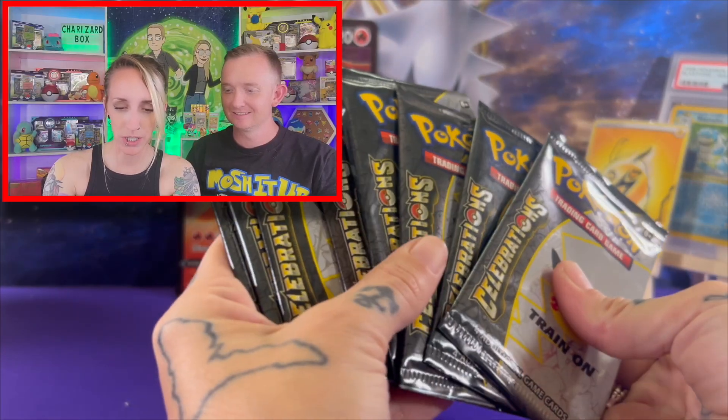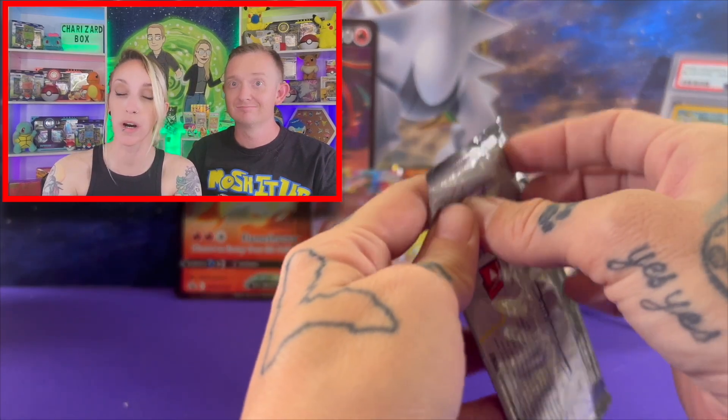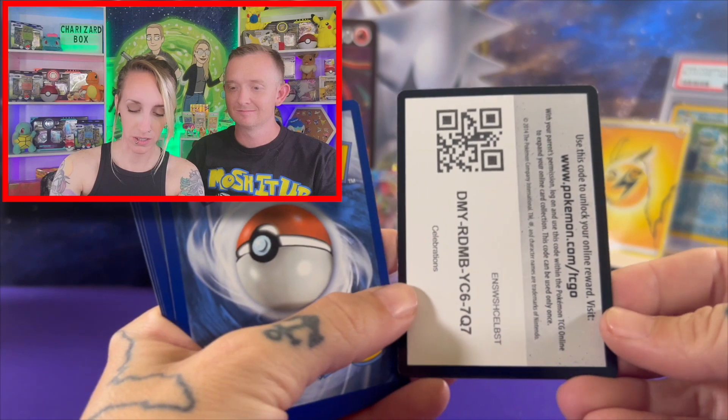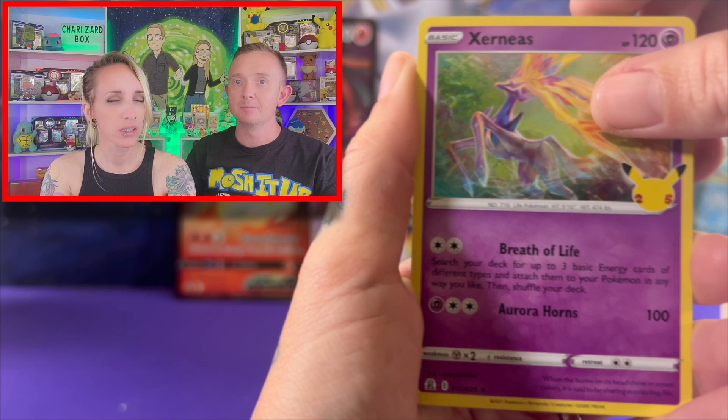Moving on to Celebrations — eight packs. Let's see what we can get. We're actually looking for three more cards in this set. We need the Umbreon, Gardevoir, and the Mewtwo.